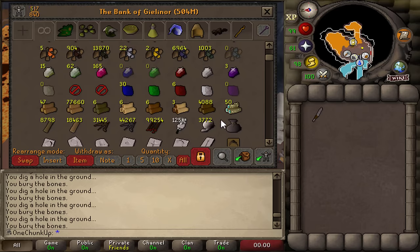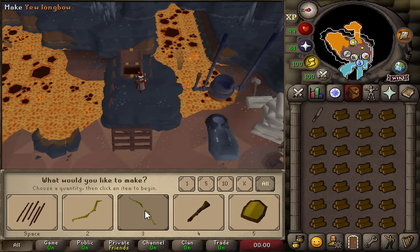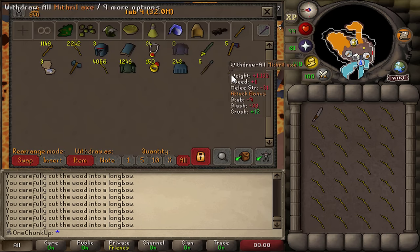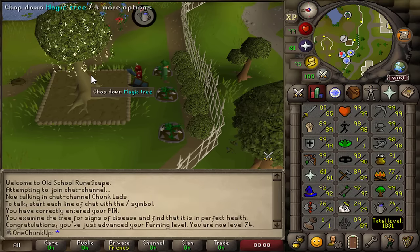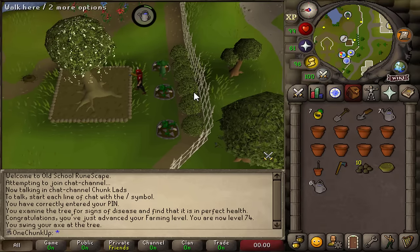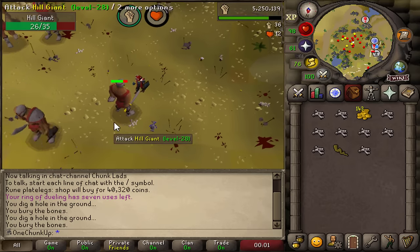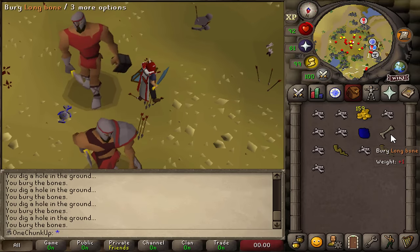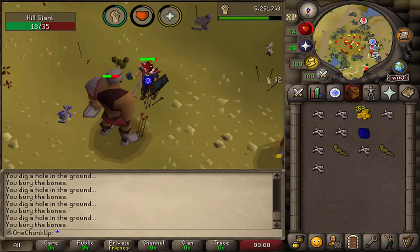In the meantime I'll fletch some yew logs and maybe some oak logs — I got a lot of yew logs from mole so might as well use those. Almost 98 fletching too, so if I ever get to Catherby it's going to be a walk in the park. Farming level 74. I still have over 100 magic seeds saved up from KQ, so I might as well use them. Going to get my prayer level up — I need 70 — so I'll kill a lot of hill giants; they also drop nature runes.